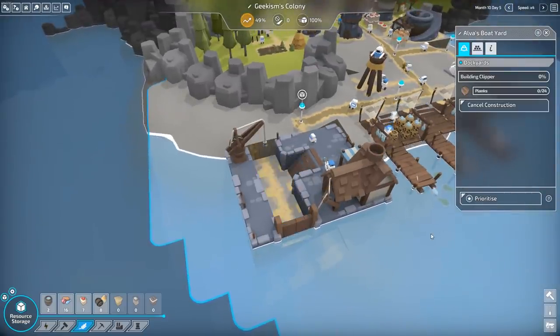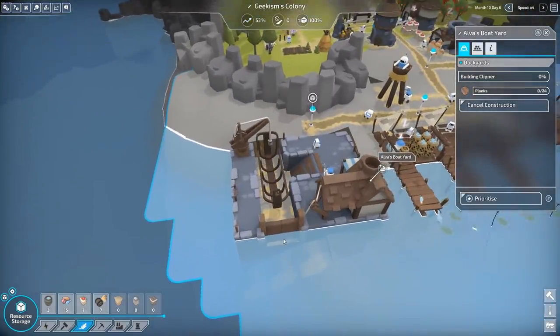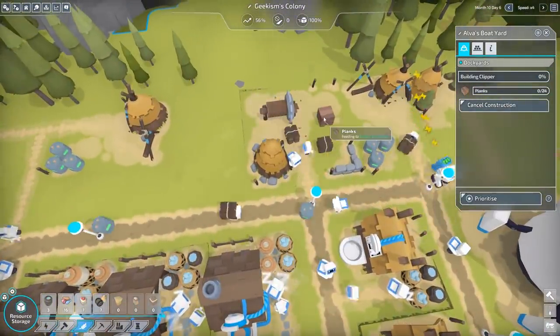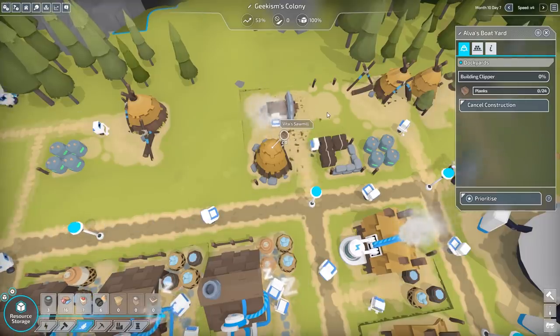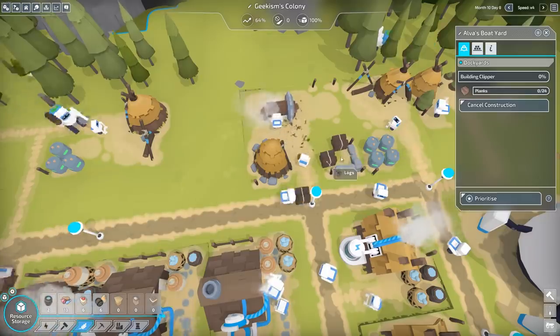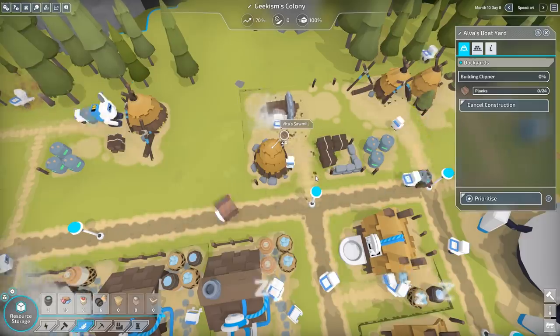Let's begin construction on a boat. There he goes. 24 planks, you see — that's quite a fair few planks, and they're all going to be coming from here. What I want to happen is that Vita can't make them quick enough. We didn't have any logs backed up there, which is a key problem for old Vita.